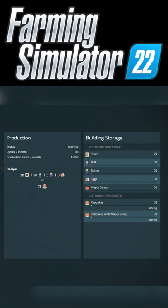One regular and one with maple syrup. You're going to need 30 liters of flour, 50 liters of milk, 3 liters of butter, and 6 liters of eggs. That's going to give you 75 liters or count of pancakes, which can be spawned, sold, or stored just like any other production chain. And yes, for all platforms.